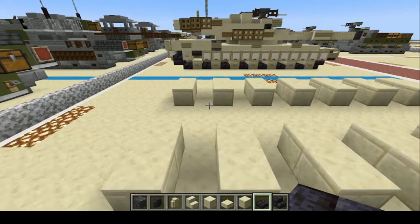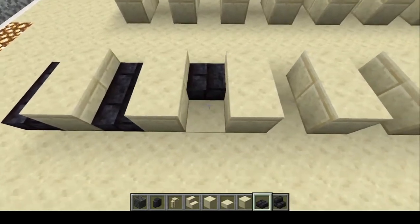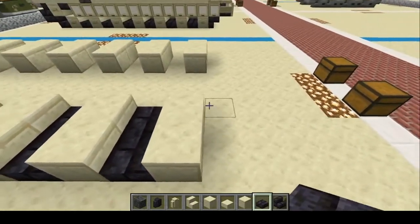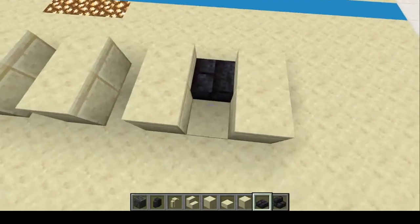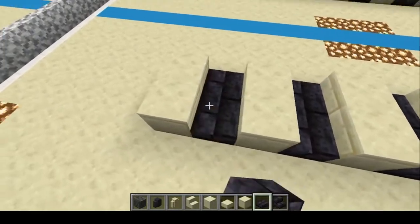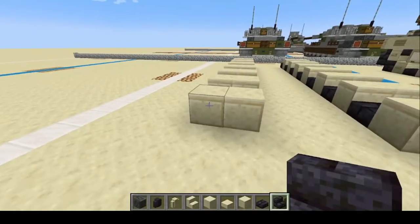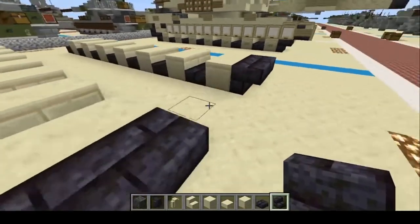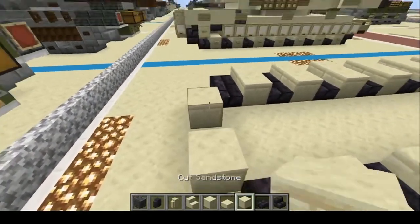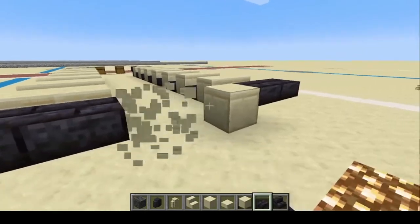Now we're going to switch over to the polished blackstone slabs and go one through fourteen. Do the same on the other side, one through fourteen. On the front we're going to do upside-down brick slabs — one, two, three, four. Back here, put two placeholder blocks, then four more slabs, one through four.